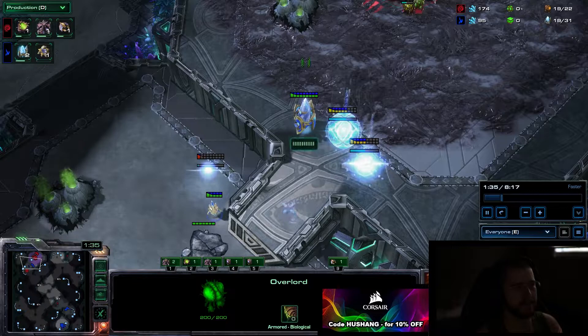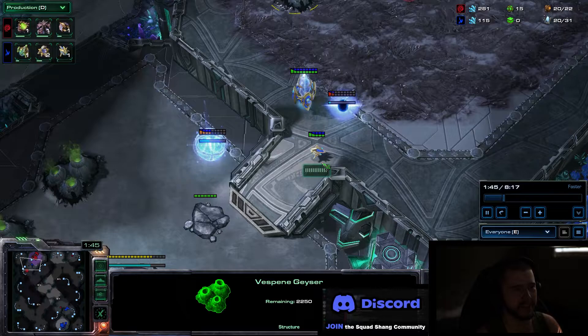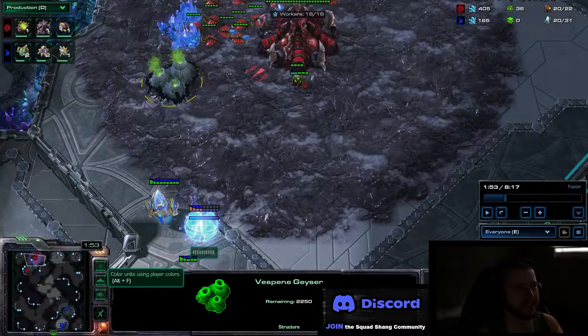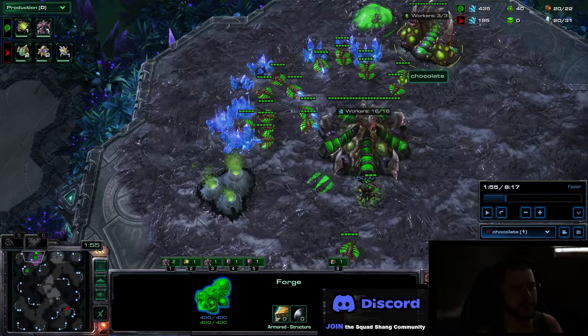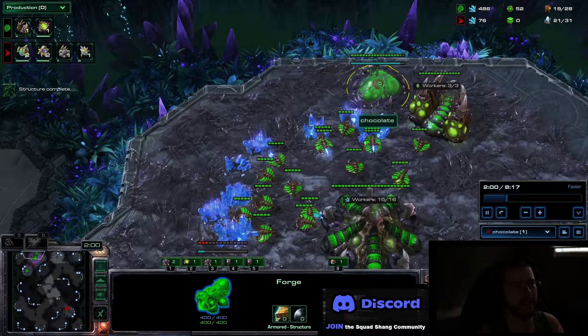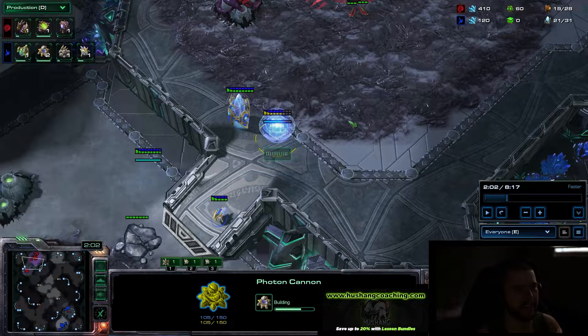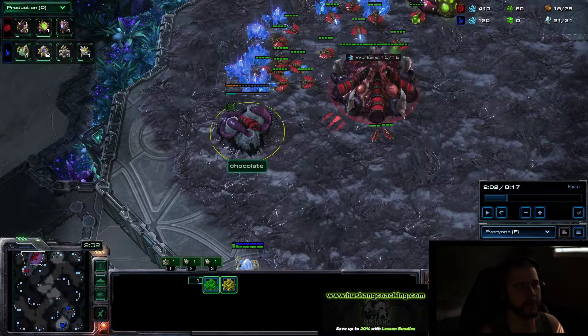I did get a little lucky because this cannon on the low ground, if placed here, can actually hit the gas - this map is a little broken. We're slipping by here and basically just literally ignoring him. I saw the forge so I already know he's doing this. As soon as you know he's cannon rushing, take both gases. Once your pool finishes, don't make a lot of zerglings to cancel these cannons - that's a very big mistake. He'll just wall off, you won't get them all, and you'll lose tons of money and larva. Don't panic, don't even pull your drones - just let him do whatever he wants.